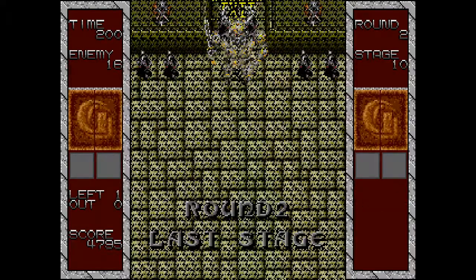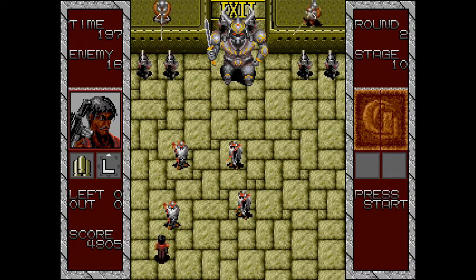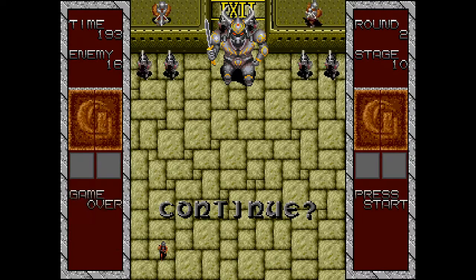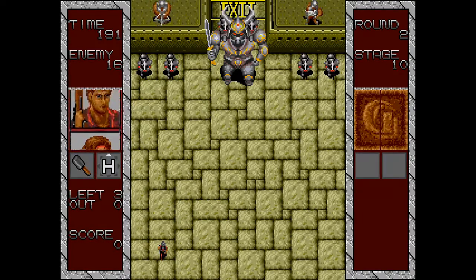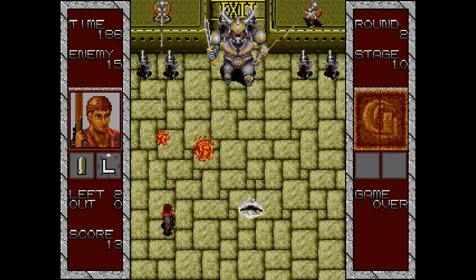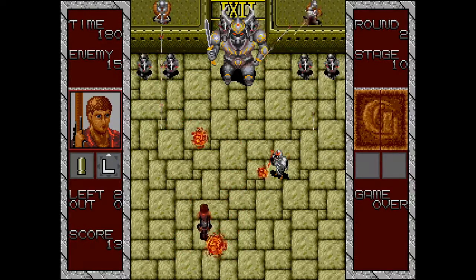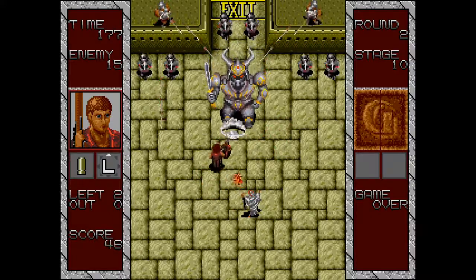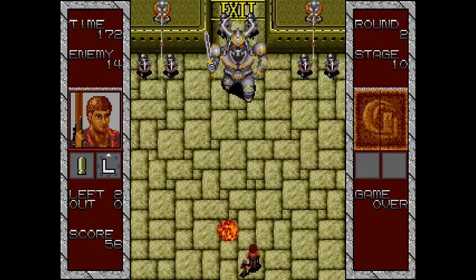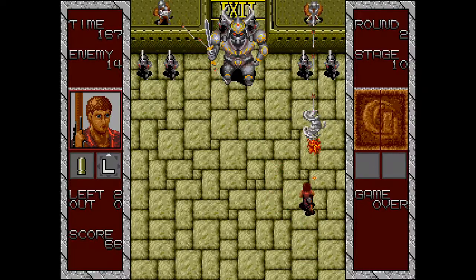The final boss of round two is a giant samurai with a lightning sword. The player is simultaneously contending with teleporting wizards and incoming arrows, making the fight chaotic. The boss charges directly at you, and there's no health bar visible, so you can't tell how much damage you've dealt.